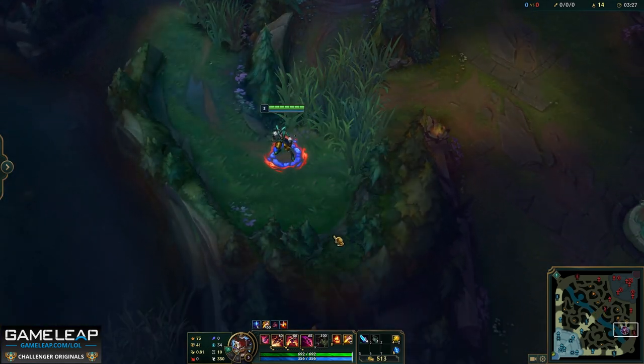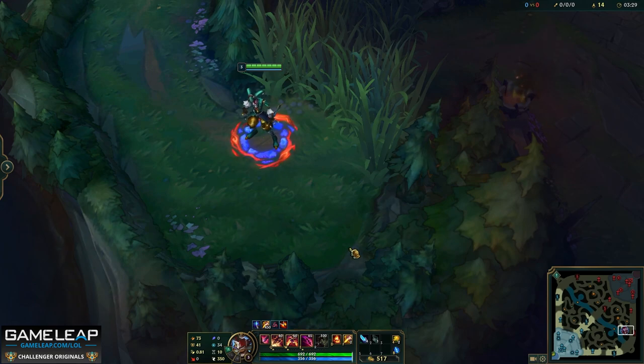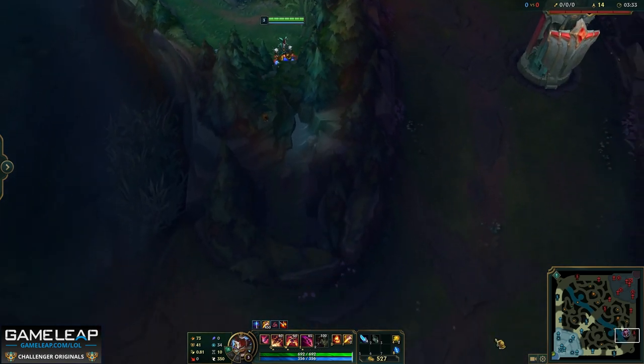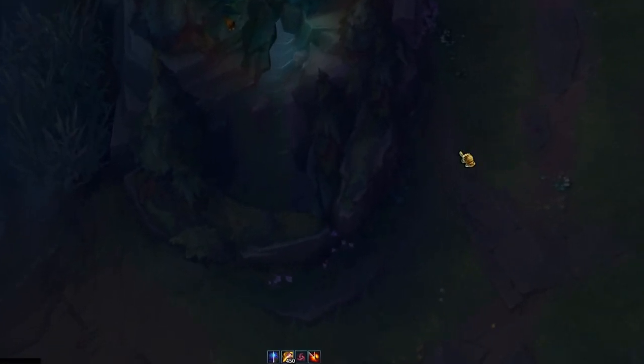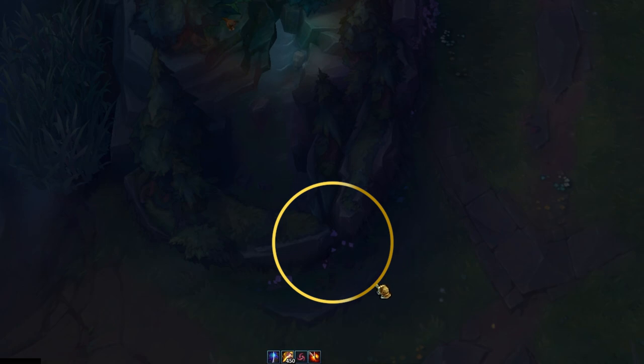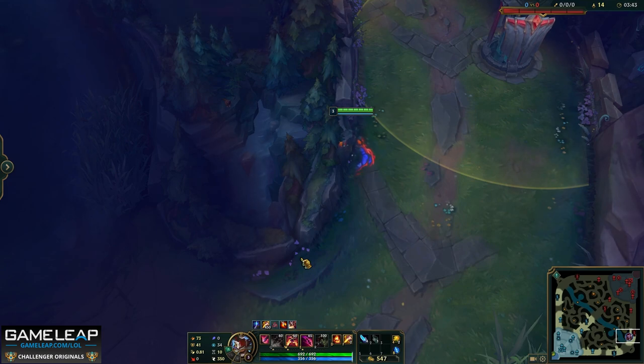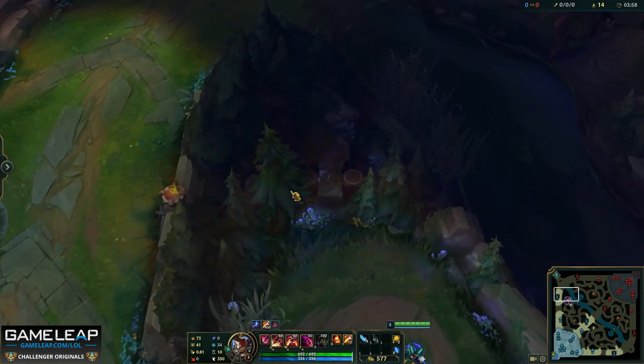Next up, the V jump. This one is all about where you position before pressing Q. Zoom in at the V in the wall and right click on the point of this V as close to the wall as possible. If you do it right, it will look as if Shaco's knees are inside the wall — this is when you know it's time to Q. Make sure to aim your cursor in line with the purple flowers. This will propel you further into the lane and you evade the tower's vision, not just the range. This is very important.